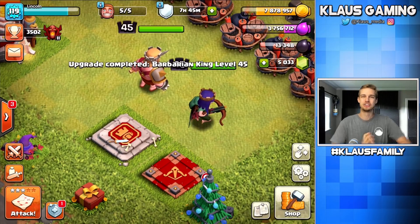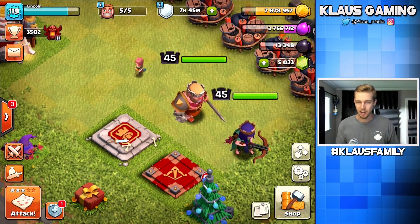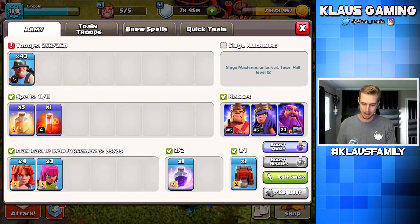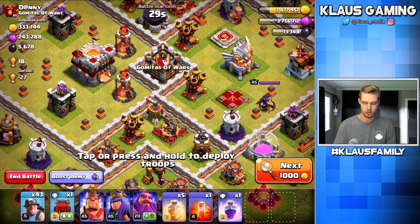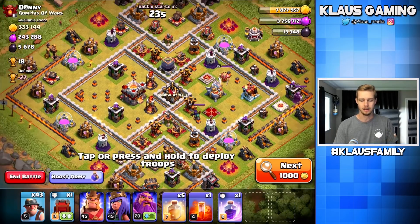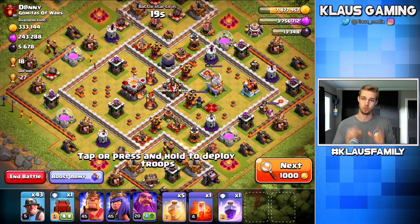Guys, having two level 45 heroes looks so good. We're not quite maxed, but we're pretty dang close. This looks so good. My gold is okay — somebody did donate, I saw Miss V donated some stuff. Zooming in on the base looks so good at 60 FPS. I can't get over it — but I need to get over it and focus on what I'm doing.